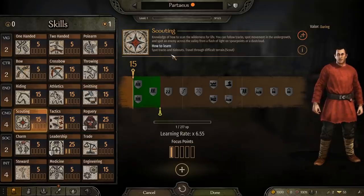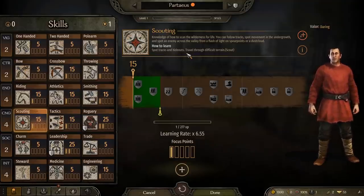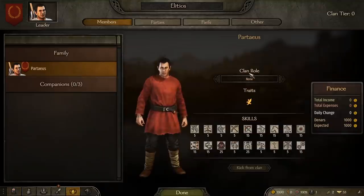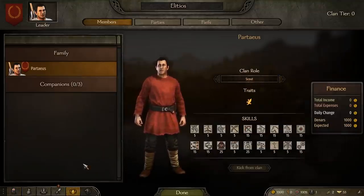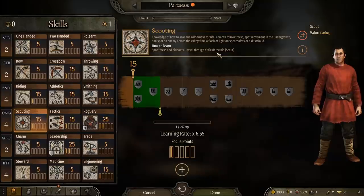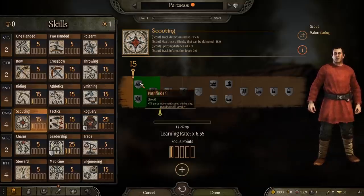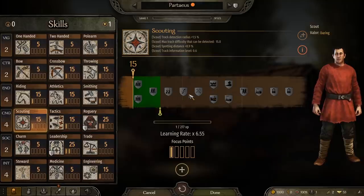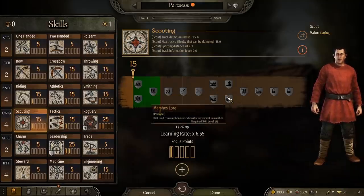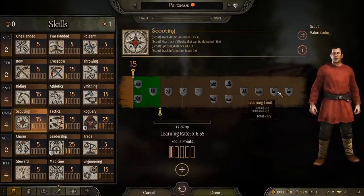Scouting can be leveled up by finding hideouts and coming across tracks — the little green arrows that occasionally show up on the map. Beyond that, if you set your clan role to scout and travel through difficult terrain, you'll see a bump to your scouting as well, though it does take a fair bit of time. Just make yourself a scout and literally scout the map out, looking for hideouts and traveling through difficult terrain. Higher scouting skills let you see farther and track parties from further away. The perks in the skill tree are also great for getting around faster on the world map, with different focuses for different terrain types or times of day.